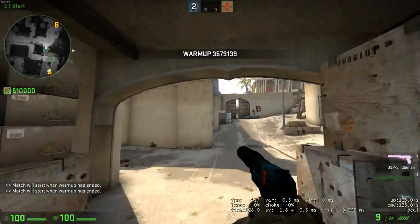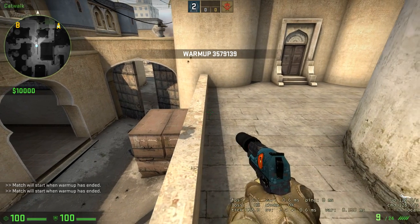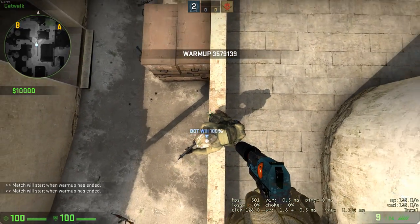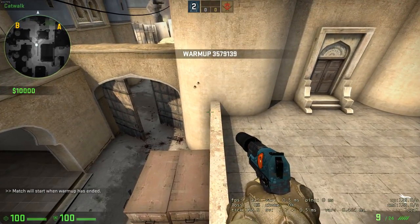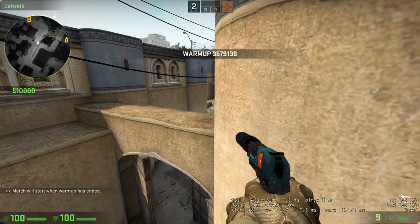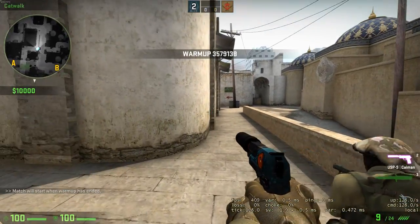Now let's test something else, like checking middle over here. Place the bot there, use the mimic command, move him a little bit forward, make him crouch, then make him stand. We can also move him forward to find the best position for checking middle. As you can see, the bot is moving and jumping with me, repeating all my moves.